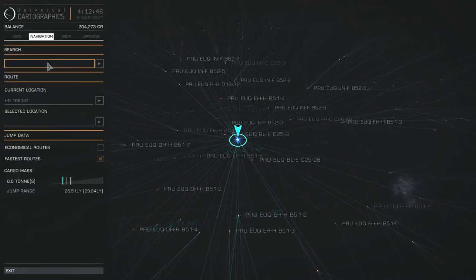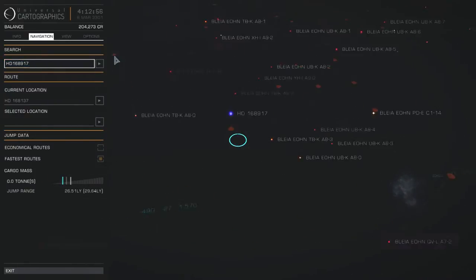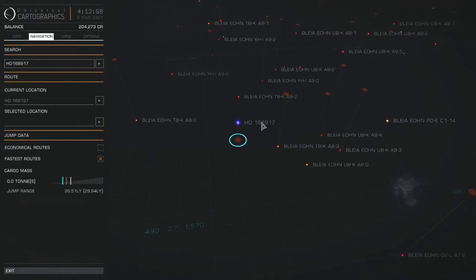I decided to start exploring, but again the whole idea that this has already been explored by somebody else sort of robs me of any interest in it. And we do have another destination — HD 168917, our initial destination. So after having diverted to the system with three B-type stars and this O-type system, I decided to aim back on track for our intended destination. We are currently more than halfway through — now only 250 or so light years away.